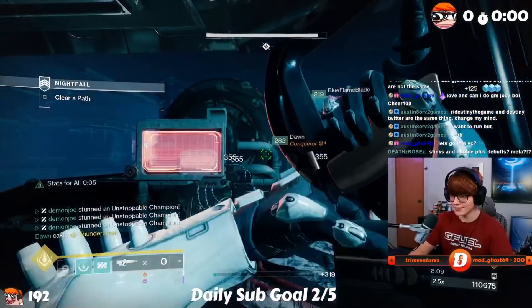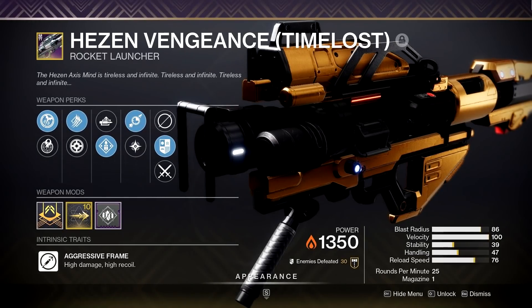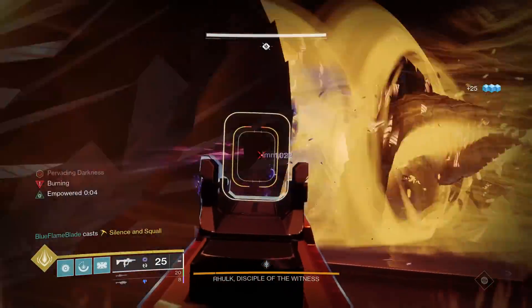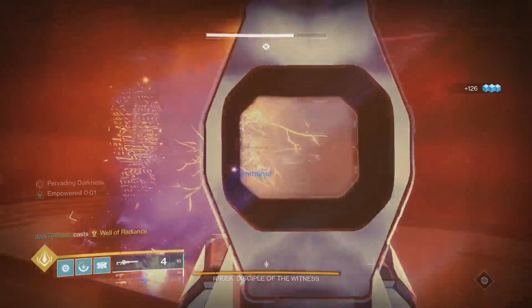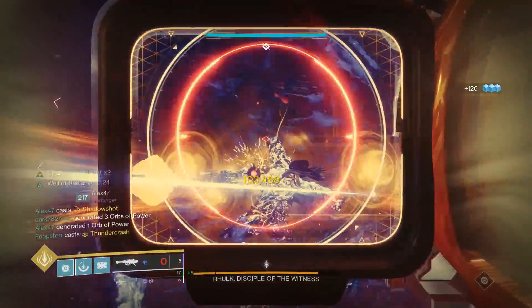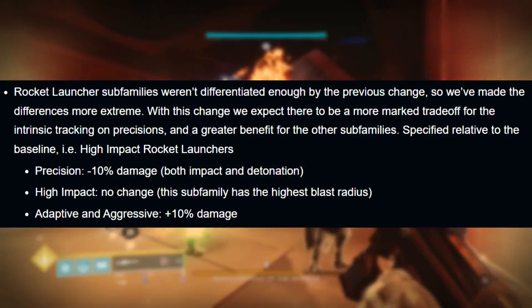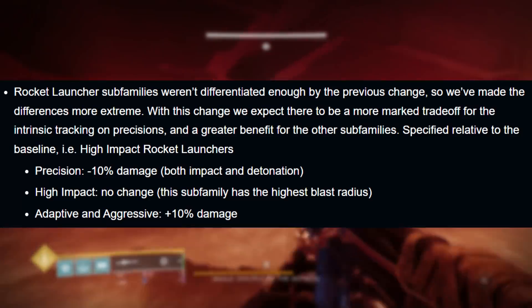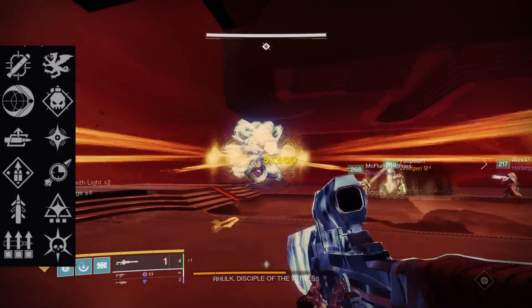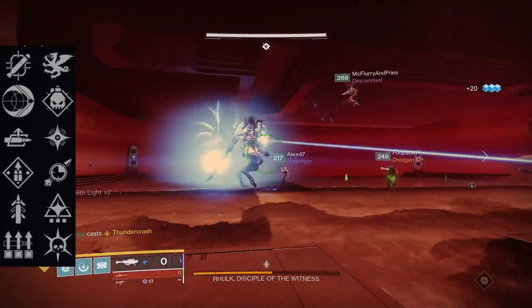Going back to the idea of the recent TWAB making Skyburner's better, let's talk about a heavy weapon that's also getting buffs in the near future: the Hezen Vengeance. This is a Vault of Glass rocket launcher, and it's about to see a massive resurgence in the meta thanks to how Bungie is choosing to balance rockets going forward. You know how everyone is just using Palmyra at the moment due to tracking rockets and the damage difference not being that big between archetypes? Well now, when compared to something like Hezen, Palmyra will intrinsically do 20% less damage — it got a 10% nerf and the Hezen archetype got a 10% buff. Looks like Overflow and Lasting Impressions is back on the menu. You also got Auto-Loading and Impulse Amplifier — good perks, good rocket.